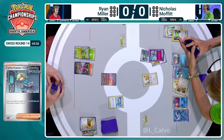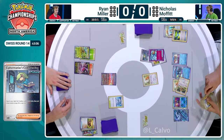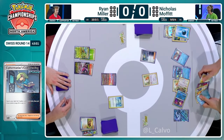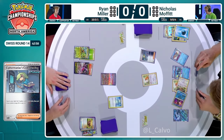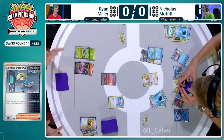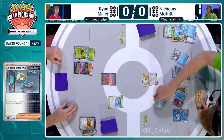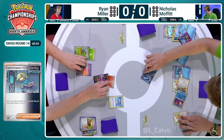If you just discard the energy with Radiant Greninja, you'll draw the two of them. We should be fine with the Earthen Vessel plus the Shivery Chill to access plenty of Water. So Nicholas is going to take the KO on this Regidrago V. This is why he held the Ultra Ball rather than going into Chien-Pao EX — rather than seeing a few additional cards from Concealed Cards — because he got to cherry-pick this amazing turn. And it's going to really pay dividends now.